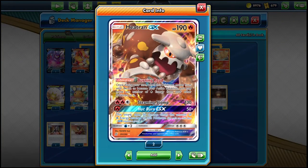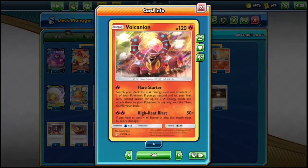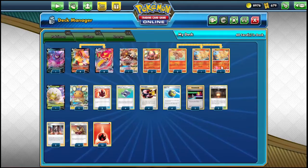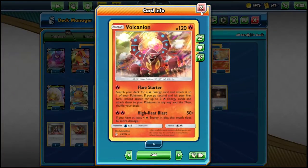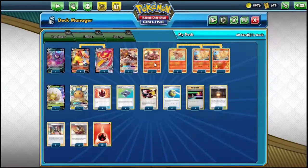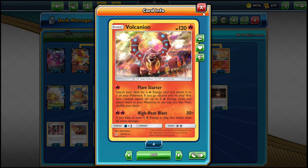Heatran needs seven energies to Otko, which you can do while also being a two-prizer instead of a three-prizer. We're playing two Baby Vulpix instead of a higher number because we have Ninetales. Worst case scenario, we run into a Decidueye matchup — we still have other attackers in Ninetales. And of course, if you go second, Flare Starter can set up a bunch of energies on your board, and High Heat Blast can knock out things like Zacian at 110 damage as a non-GX attacker.